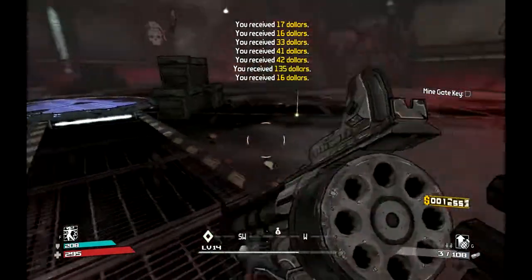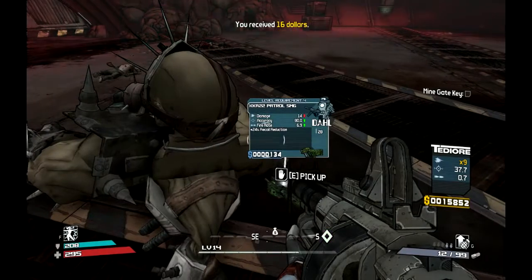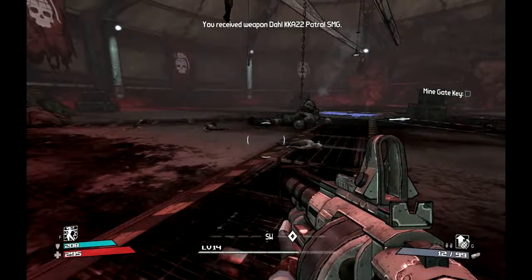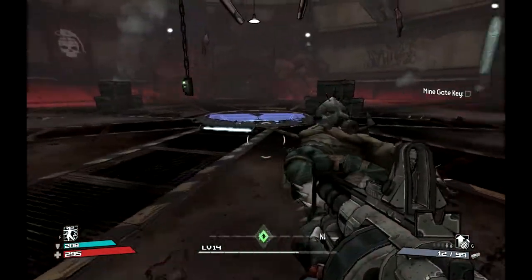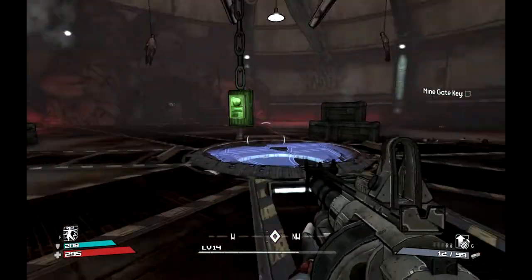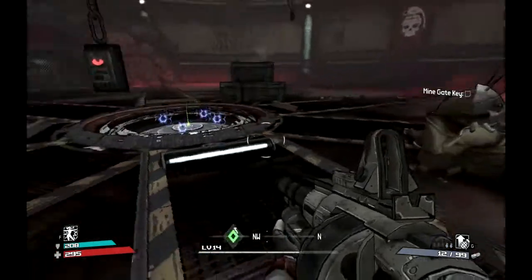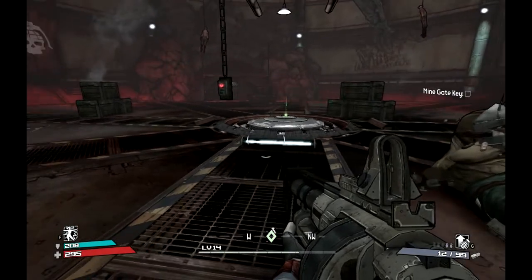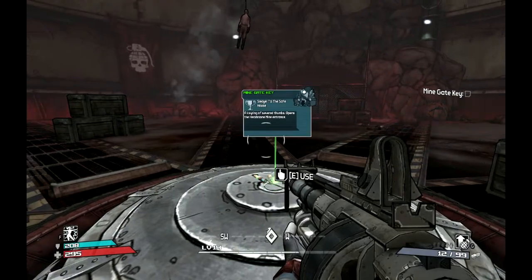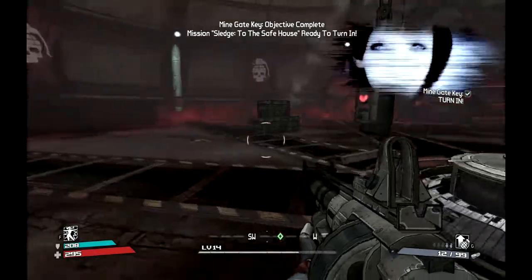He never drops much, this bloke. If you don't know that way to take him out he is quite a pain to kill, and he doesn't drop very much for the trouble. But we do get the key. A clearing of severed thumbs — I suppose that's one way of opening a door with thumbprints.